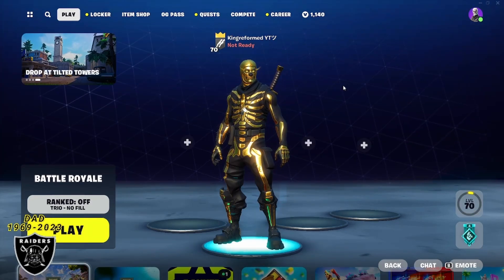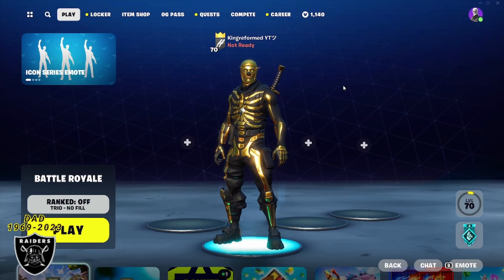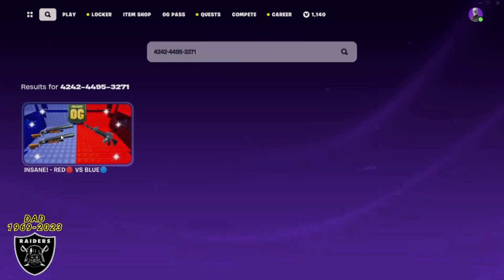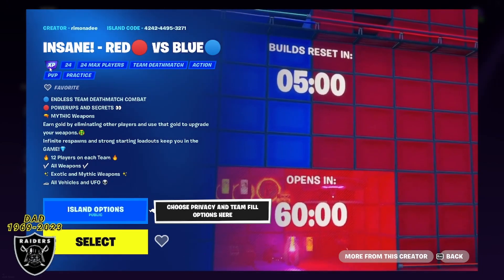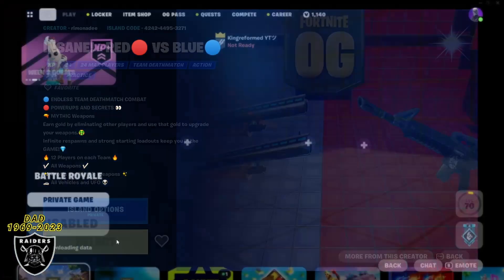We are back with two more XP glitch videos today and this first one is absolutely insane — you are not going to want to miss out on this, definitely jump in here to hit your XP cap today. To get started, just open your game library and type in the code 4242-4495-3271. Once you type this in correctly, you should be able to see the red and blue map created by Ramon — huge shoutouts to him. As long as you see this purple XP sticker, you are good to go. Now we can change our game to a private game and we're ready to jump right in.